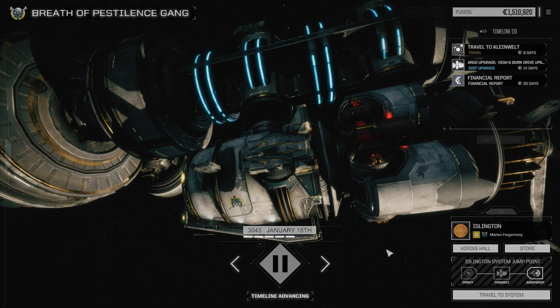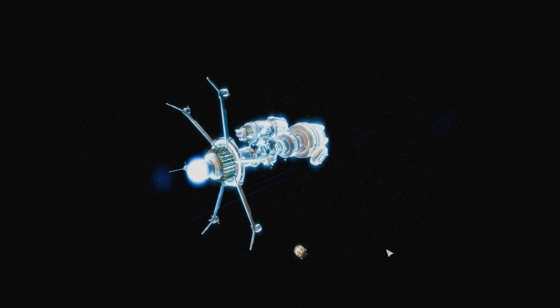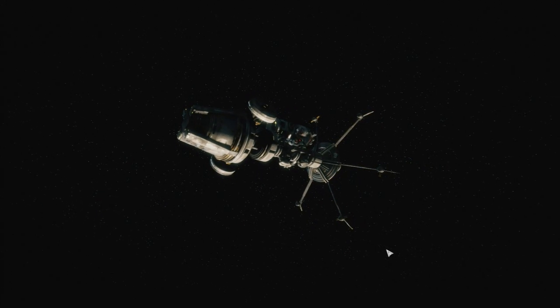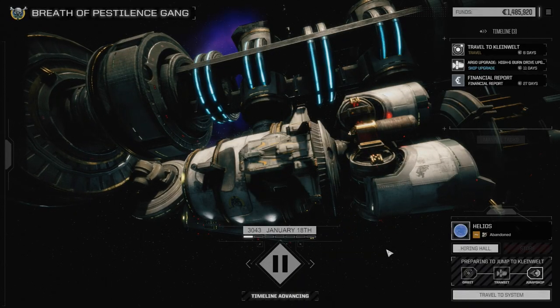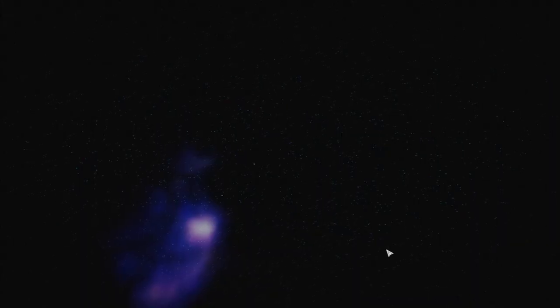Let's get to Kleinwelt. They're not going to have a store or anything, so I really hope we have enough parts to make this jump work. I'm pretty sure we do. If not, we're going to have to hit some more facilities and try to steal some more stuff — we may have to go to the inner sphere for that.